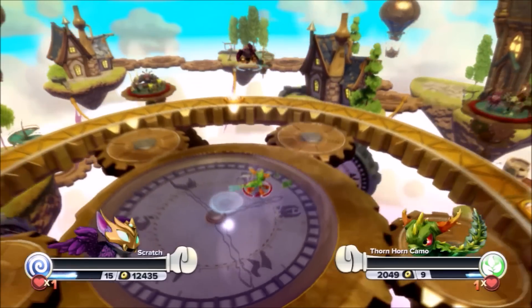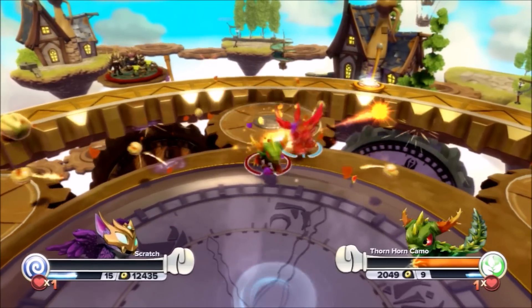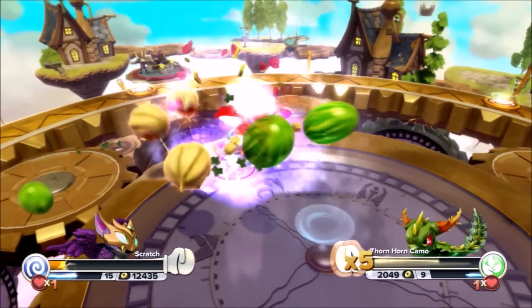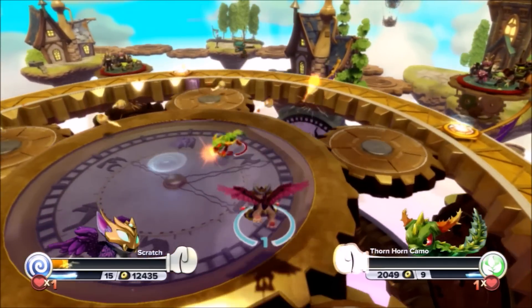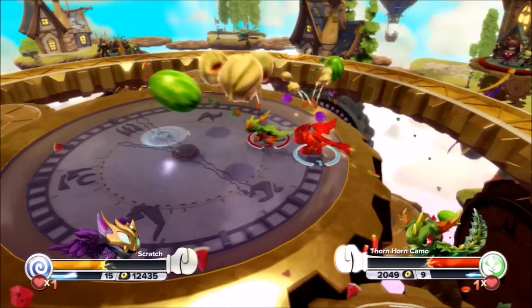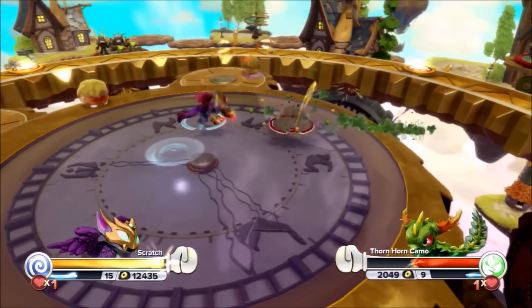Scratch is taking it to Thornhorn Camo! Thornhorn Camo using that technique of going underneath — using that Cat Scratch! The whirlwind there! But Thornhorn Camo — beautiful hit! And Scratch barely makes it back on. As soon as he lands, Thornhorn Camo keeps going after him. This is an intense fight! Thornhorn Camo has that advantage. What a landing — cats always land on their feet! You saw it first hand there!